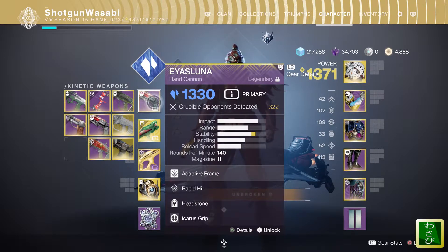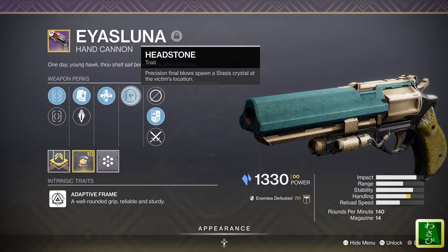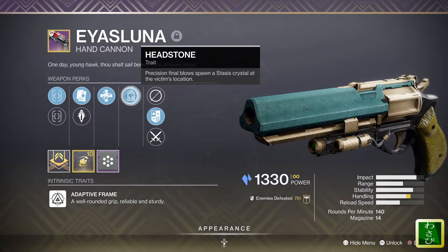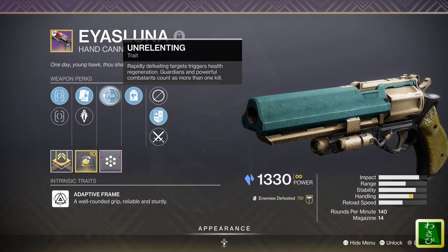For me, it's the Isluna. This is the new weapon that drops from the 30th Anniversary Pack dungeon, Grasp of Avarice — really good hand cannon. Ideally you want to look for something with Headstone. I like using this one in PvP, but this one I like using in PvE. The reason I like using Isluna with Headstone is because you can use it to proc a lot of the other Stasis abilities. Precision final blows spawn a Stasis Crystal at the victim's location — also nice in PvP because it kind of blocks a res in Trials. And also Unrelenting, which is a slept-on perk. I didn't realize it actually procs when you kill things with those Stasis Crystals.